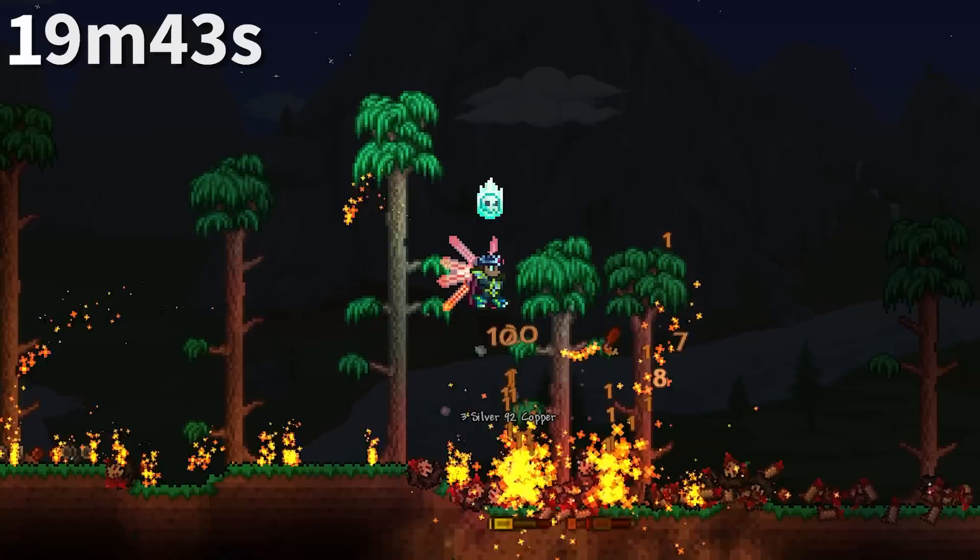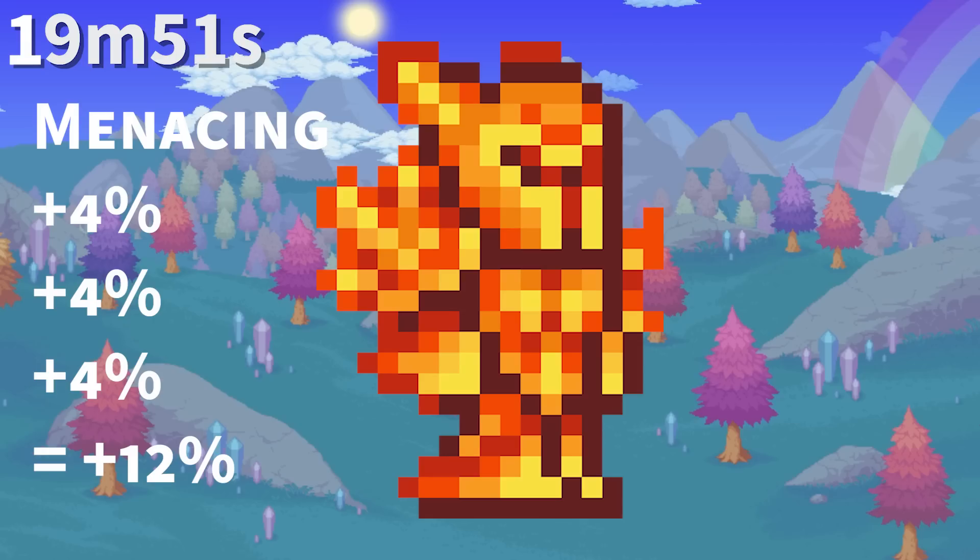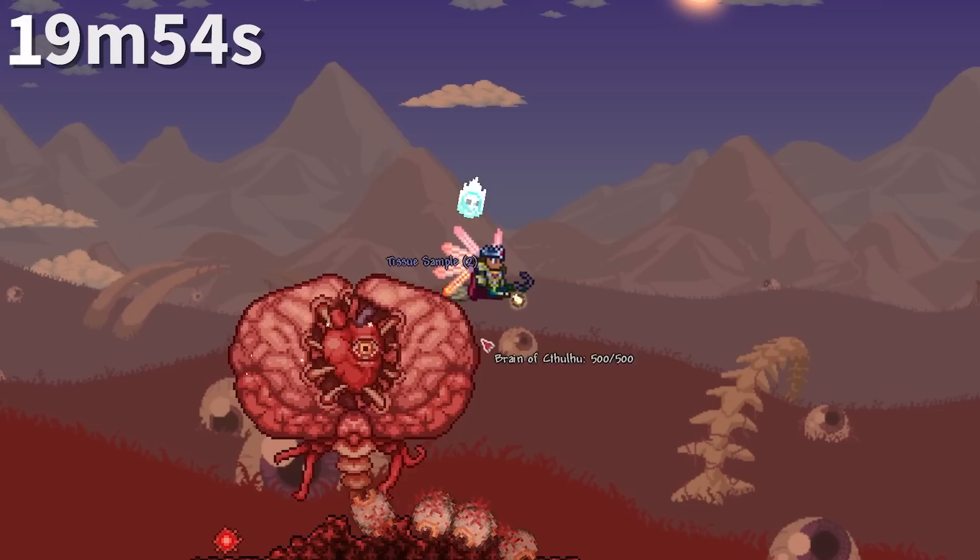Despite Expert Zombies having a chance to spawn holding a Zombie Arm, these zombies don't have a higher chance to drop them. Armor with illegal modifiers works just as the accessory would — for example, a Menacing Solar Flare Armor would give 12% damage above what the armor gives by default.